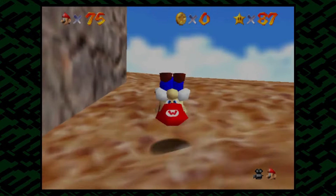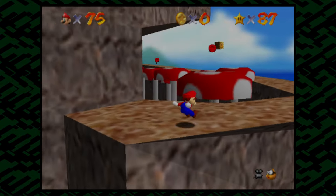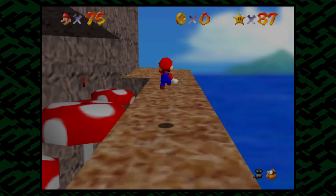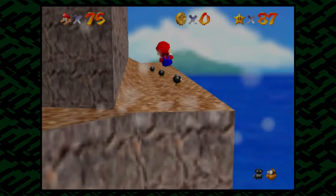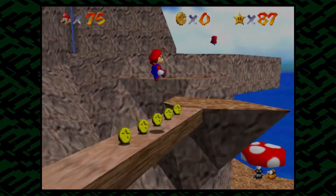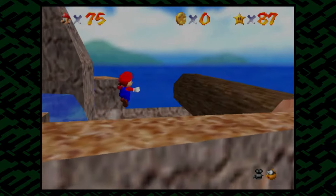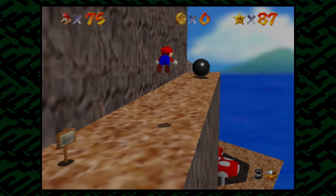So these final two stars are at the very top of the mountain. We actually have to get the first one before we can get the second, which I always thought was kind of cool. Like, certain stars in Mario 64 affected the world. Like a certain monkey NPC won't appear until we get the first one. Which I thought was cool, because it made some of the stars feel like, oh, I changed this.